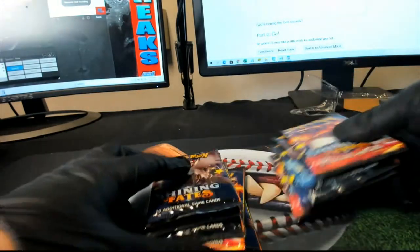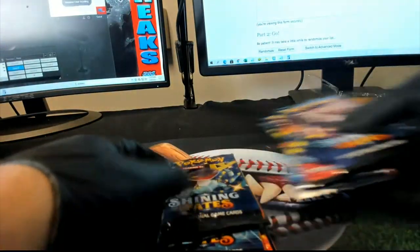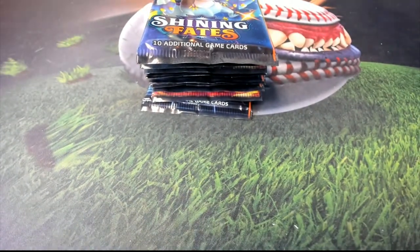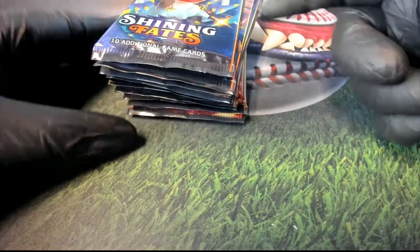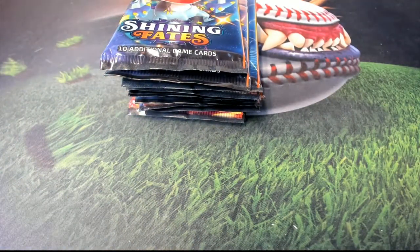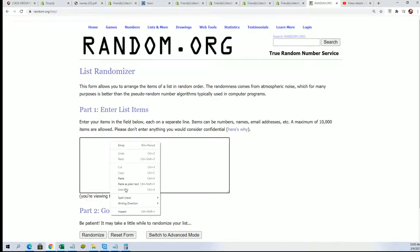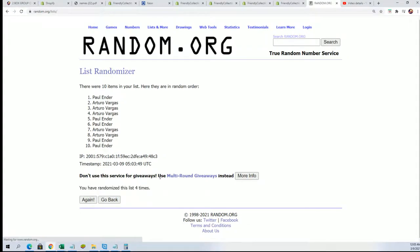All right, so here's a pack shuffle. Now this is going to be designated as number one, and this is going to be designated as number ten. Let's do it — seven times. Lucky number seven. Okay, so there's our list of owners, now all randomized.